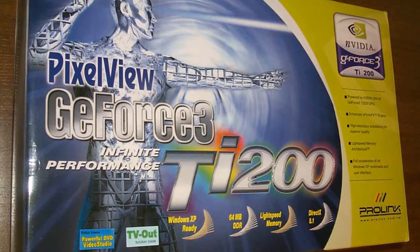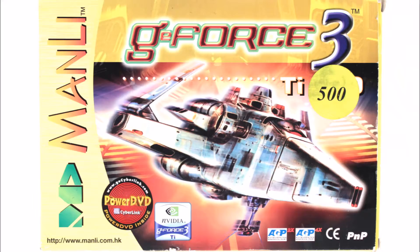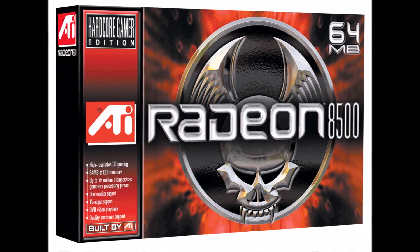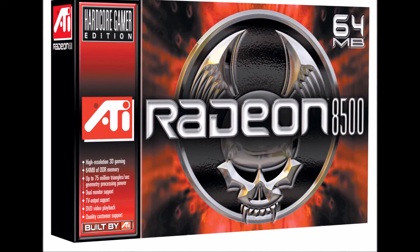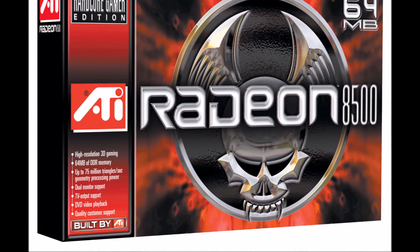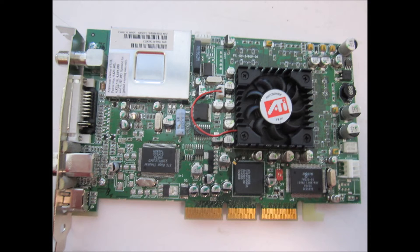Also launched in this lineup was the GeForce 3 Ti 200, which was slower than the GeForce 3, and the GeForce 3 Ti 500, which was faster. Nvidia's competition at the time was the ATI Radeon 8500. Based on the specs, it was expected to be faster than the GeForce 3 Ti 500, but the results were disappointing — it turned out to be as fast as the GeForce 3, depending on the game, and sometimes about as fast as the GeForce 3 Ti 200. I'd love to compare a Radeon 8500 in a future video.